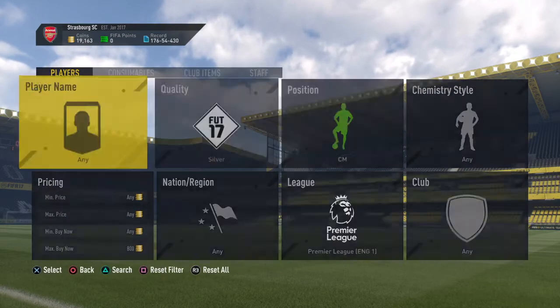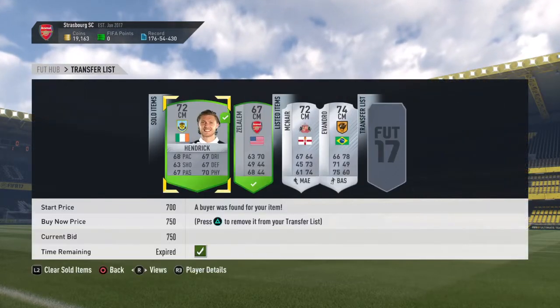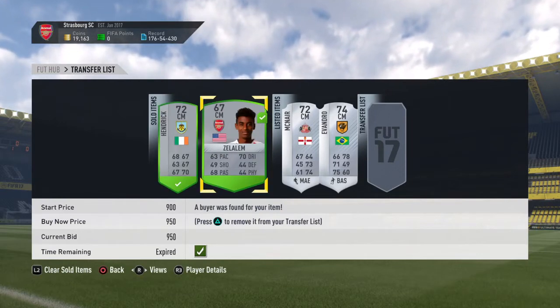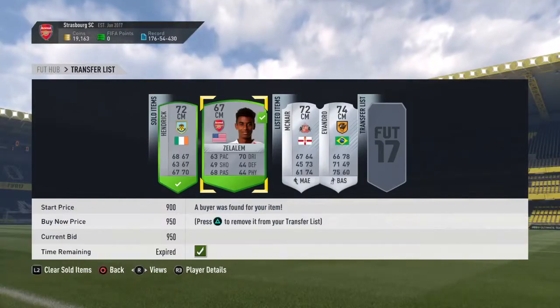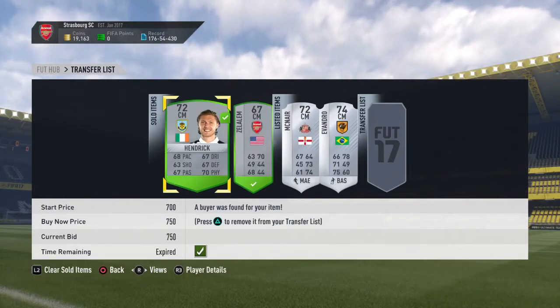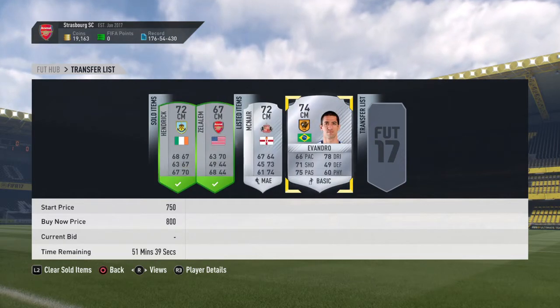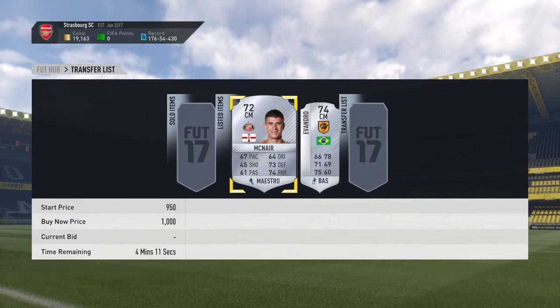Let's go back and see what players have sold. So ZLM and Hendrix have sold. Bought this guy for 700, bought this guy for 600 — yeah, 600. Just waiting for these two to sell; this guy hasn't got much left.